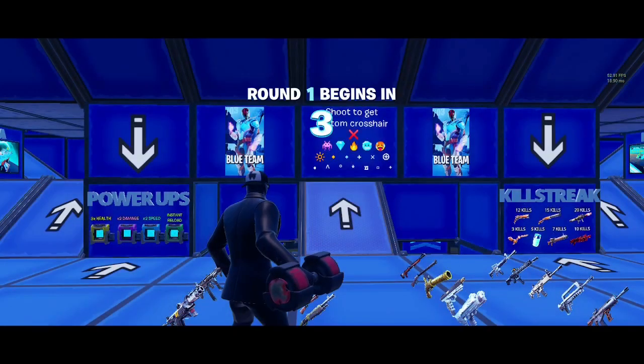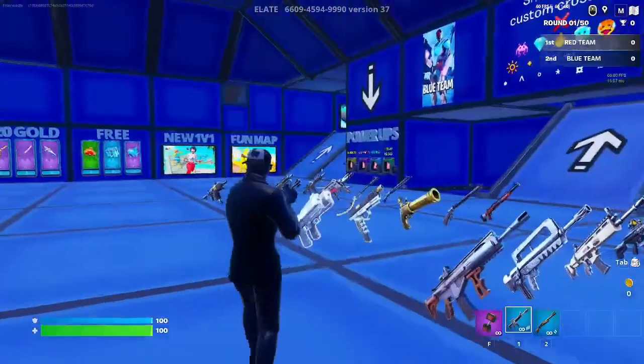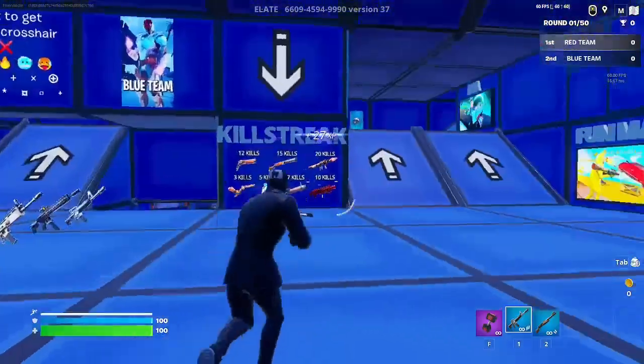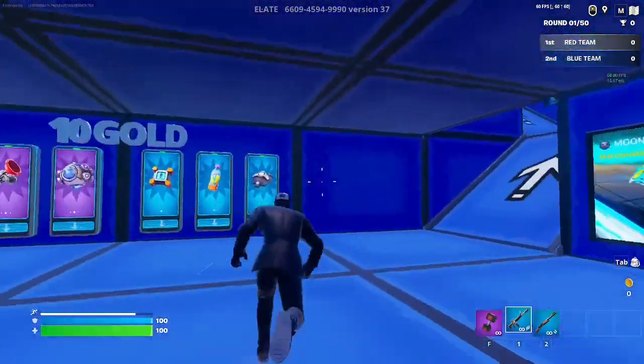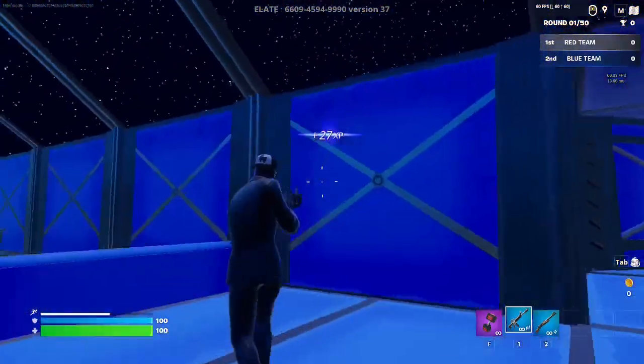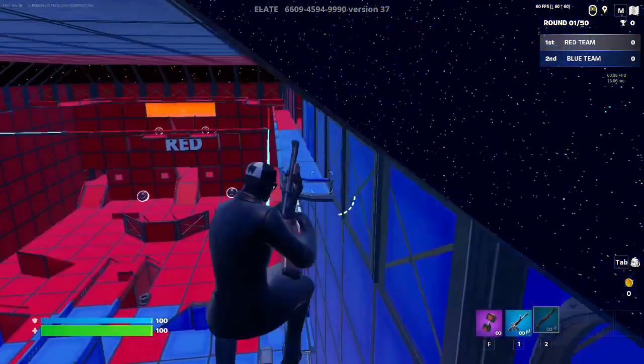When you're in, you're just gonna hold whatever key or button it is to start the match, and then you're gonna wait until the game starts. Now that the game started, you're gonna head over with me — go this way towards the kill streak thing right here. Go all the way up here and you're gonna emote right here.